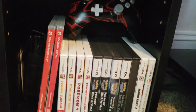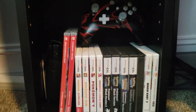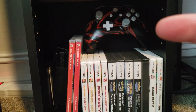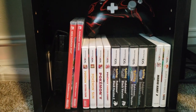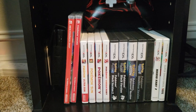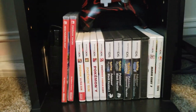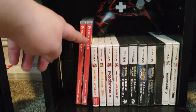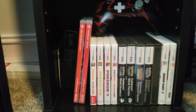Down here is my Nintendo stuff — my Nintendo games, almost exclusively Pokemon. There's a custom controller my wife had made for me. You can see all my Pokemon games dating back to Diamond, which is the earliest one I have. Over here we have Pokemon Sword and Pokemon Snap. And this is a Nintendo DS Lite right here.